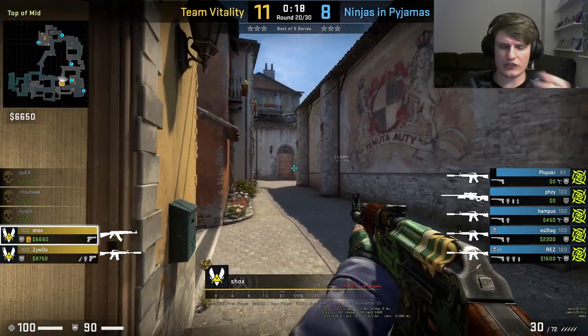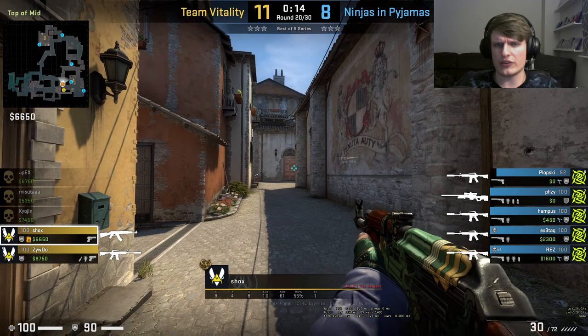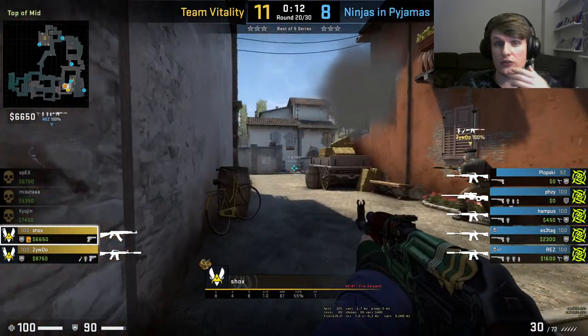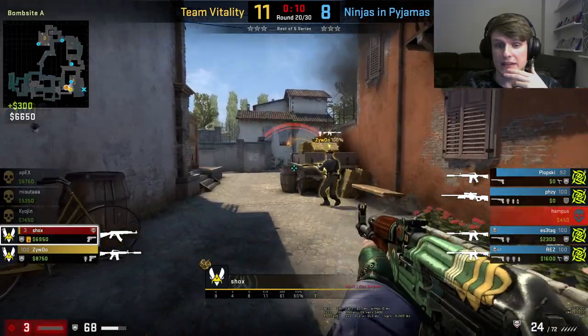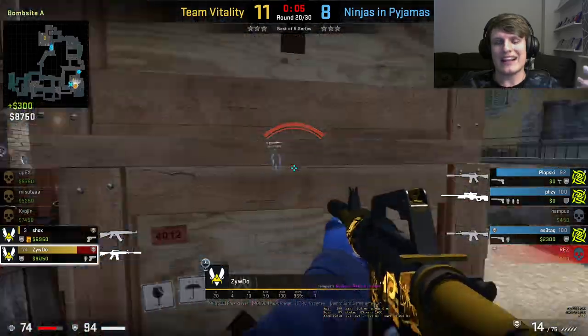They decide to go up Short A to see if they catch any rotations or anyone peeking for information. Look at the low time on the clock — right away it's a good entry here from Shocks, and then we're going to see Zewu get a nice entry onto the site.